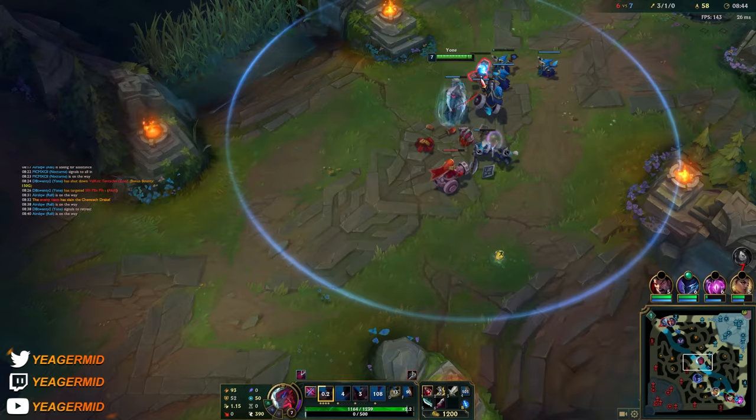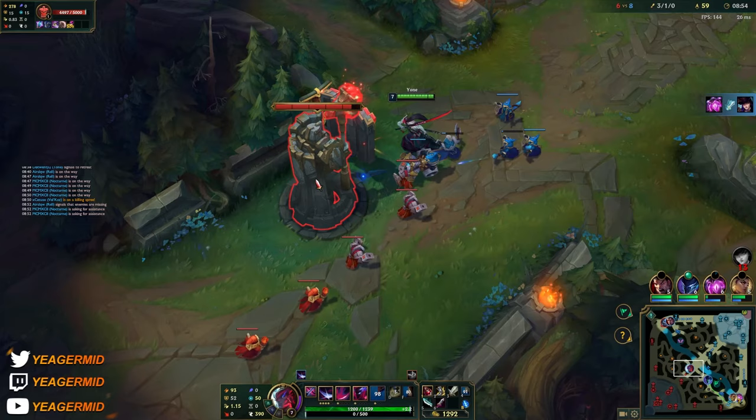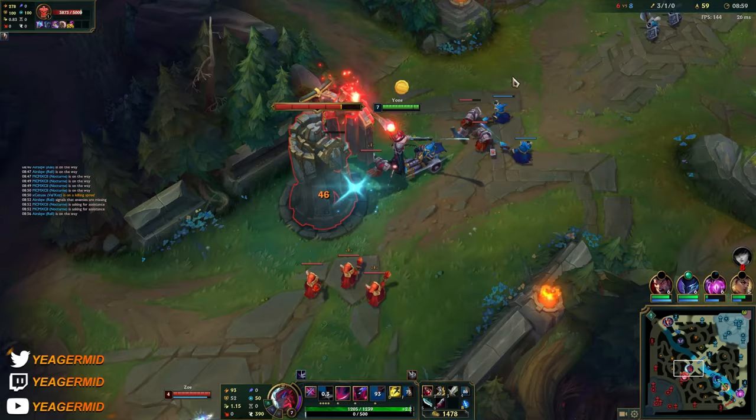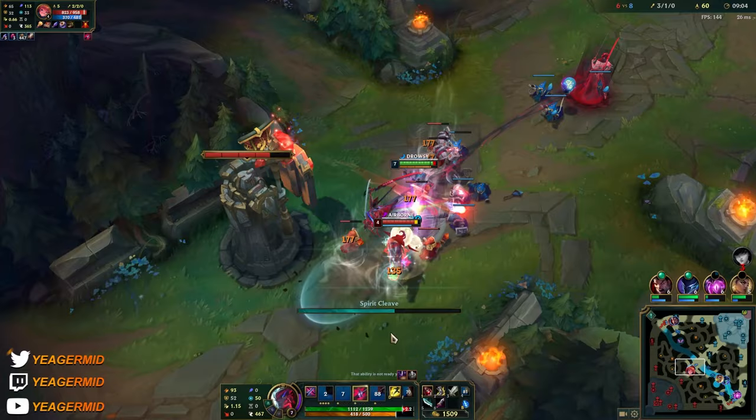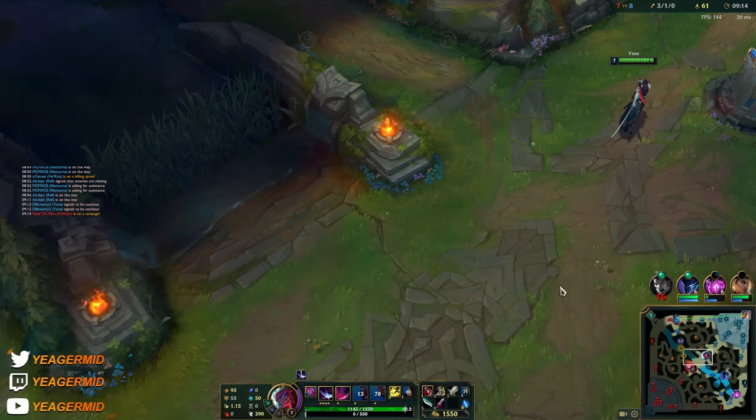If you manage to land that stack Q onto a target it's way easier to land your ultimate as well. I'll push here to apply pressure on Wukong, making it harder for him to contest the Drake. Also, your E can completely nullify the Zoe bubble, so that's why Yone works as a great counter pick against Zoe.